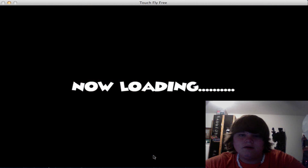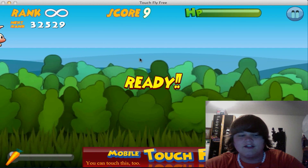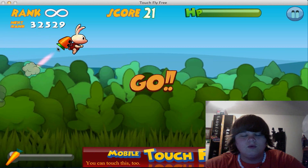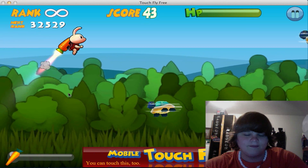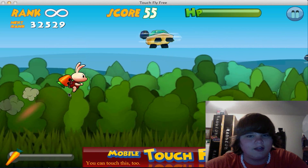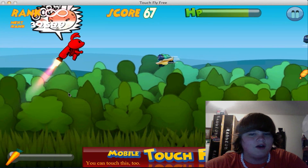You can skip the intro, and it says ready. So you tap the rabbit to go up, and you press the left click — and if you go down, you die.